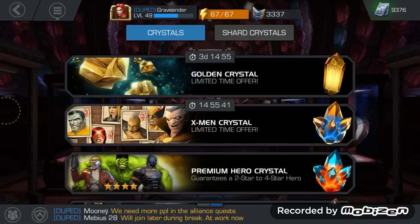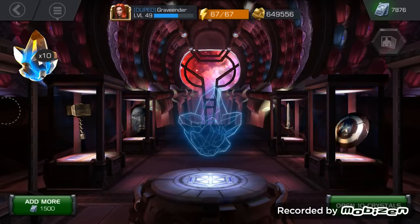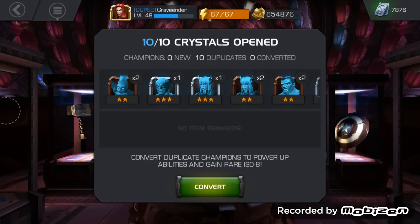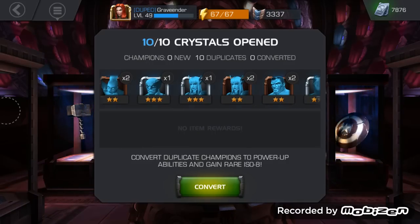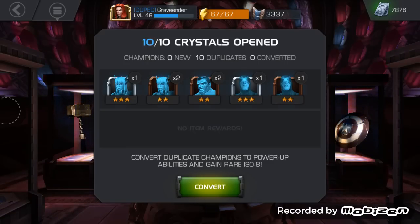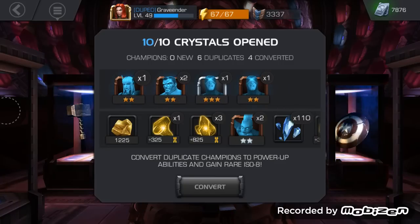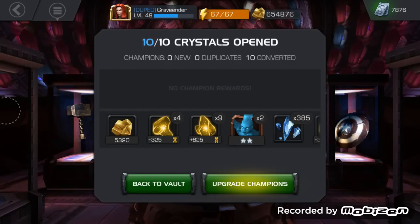I don't really need any of the four-stars out of the X-Men crystal except to maybe dupe Wolverine or dupe Magik, so let's open 10 of them and see if we get lucky. Results so far: two two-star Storms, a three-star Wolverine, three-star Magik, two two-star Magik, two Colossus two-stars, one three-star Cyclops, and one two-star Cyclops. That's really good — we're at six, so we need about three more three-stars to guarantee a four-star hero crystal.